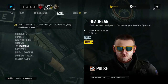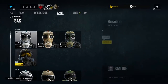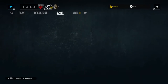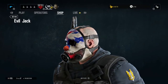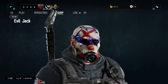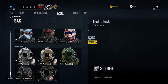Going down to headgears, there's one for the SAS attacking operator which is Sledge, called Evil Jack. Honestly this looks like the worst out of them because it's just so blurry — it does not look crisp and clear as the other ones. I'm going to give you a 360 view. It looks really stupid, like really stupid.